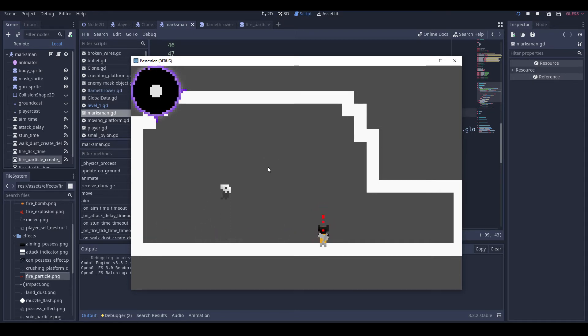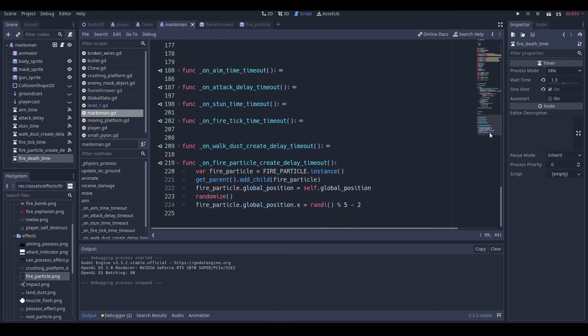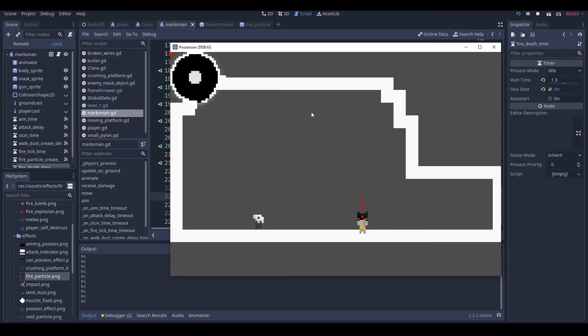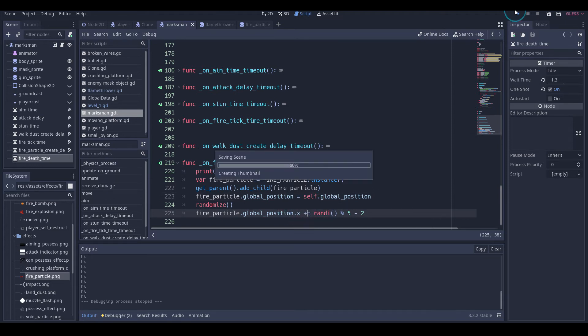Not seeing any particles. Let me try just printing to see if this is being built — and we do add it, yeah, so we hit that, set it to our position. It should be completely visible. Oh — because then we set it equal here, it needs to be plus equals.